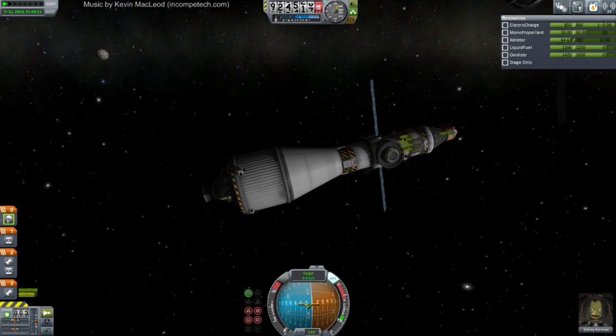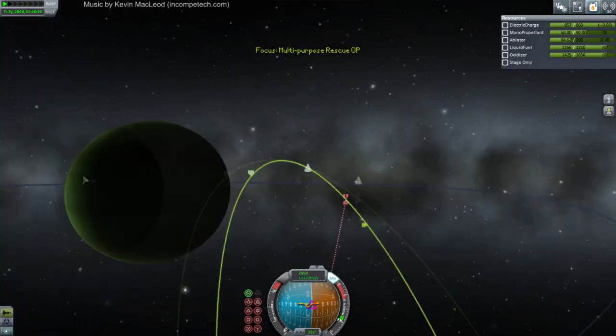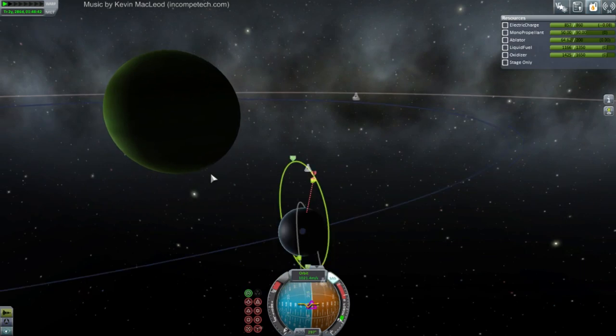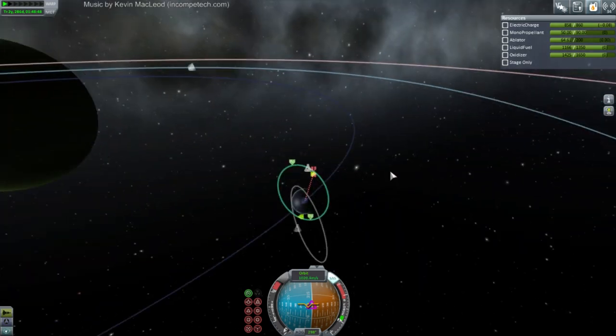If anybody's interested, someone posted a ton of pics from the Buran - everything just flying apart, two orbiters just sitting there all dusty. We have Sidri in a good location. I think I've done three hours so I'm going to call it a day here. We'll transfer him back to Kerbin tomorrow.